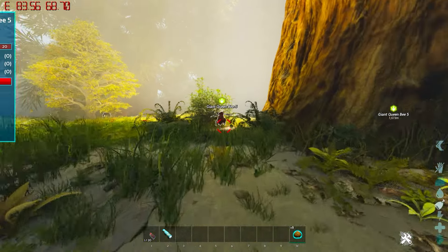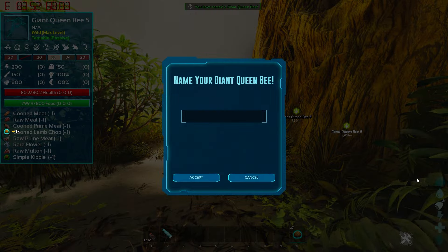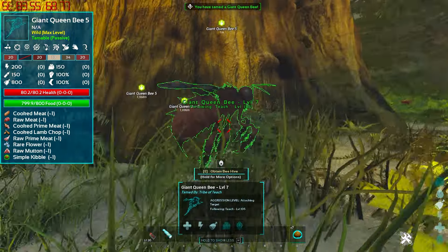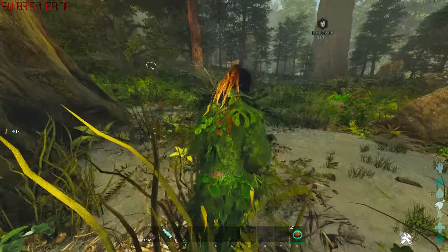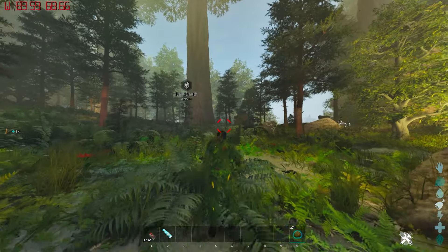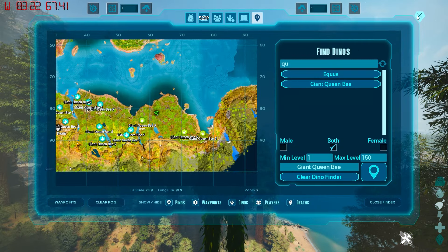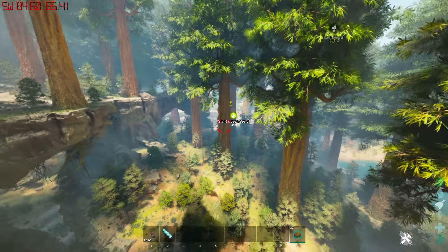Now that we have our Gilly on, I'm going to go ahead and smack E on it — see how we were able to get just a little bit closer. That allows us to get to the Queen Bee, and then we'll go ahead and obtain that beehive. I'm going to repeat this process one more time so you can see, and we'll go ahead and go to the next Queen Bee Hive on the Center.